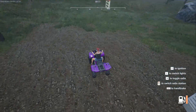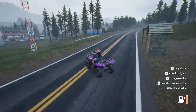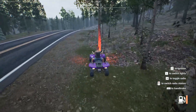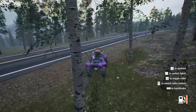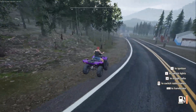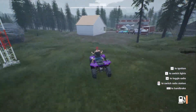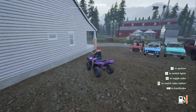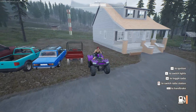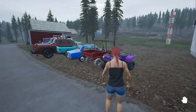Here we have the ATV. This is just a lot of fun — as you can see there's very little storage space on it, unlike the UTC. It's a little harder to steer, a little more slippery, but it's the perfect vehicle for multiplayer. You have the UTC with one or two people, buy a couple of ATVs and go out hunting. Those are the cheapest vehicles and they're both a lot of fun.